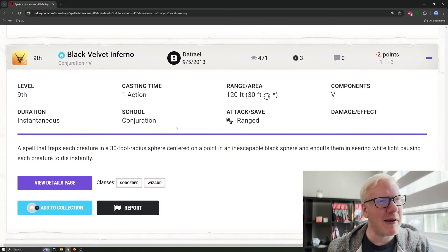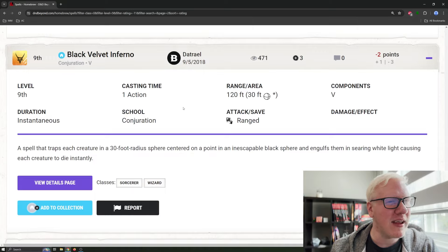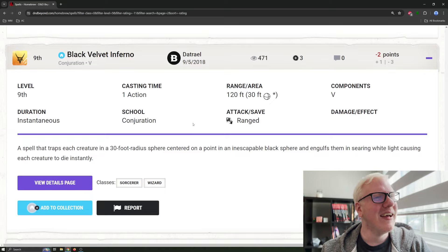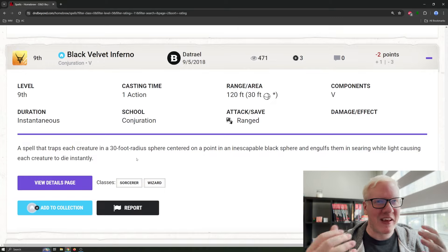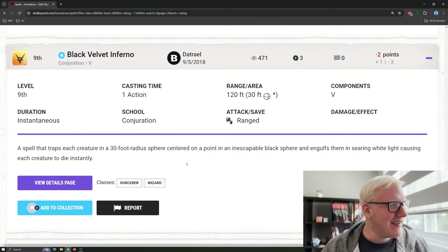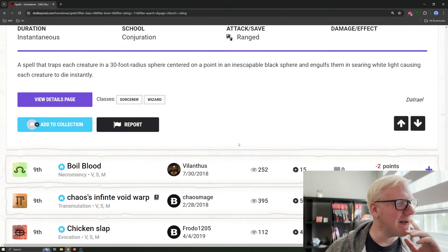Black Melvin Inferno — casting time one action, 120-foot range, 30-foot sphere, verbal components, instantaneous. A spell that traps each creature in a 30-foot radius sphere centered on a point in an inescapable black sphere and engulfs them in searing white light, causing each creature to die instantly. This is just an instant kill effect. Is it like a Pokéball? Does everything within 120 feet go into the same sphere and battle it out Thunderdome-style, or does each one get their own little Pokéball and just die? Either way, there's no save, no attack — they just die. Absolutely fair and balanced.